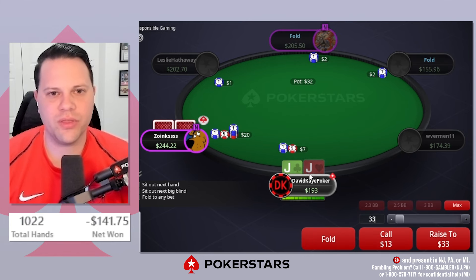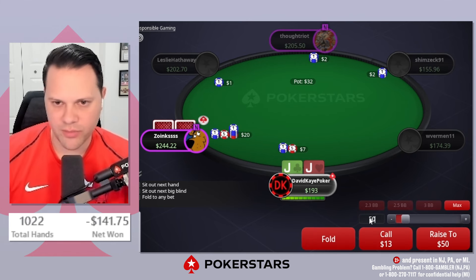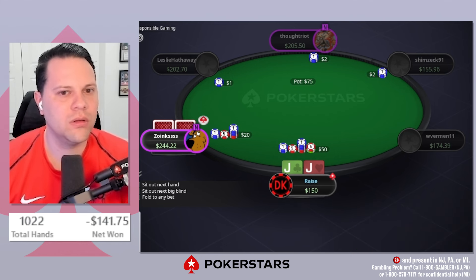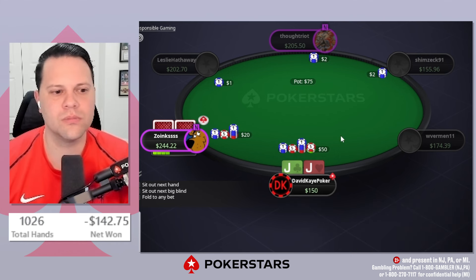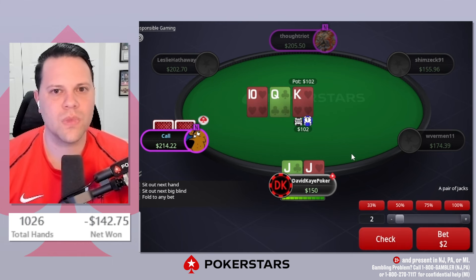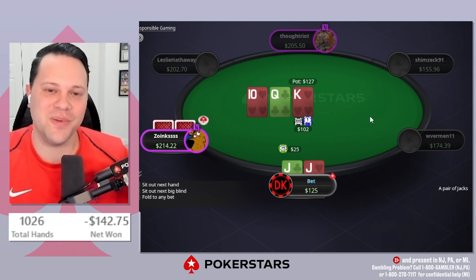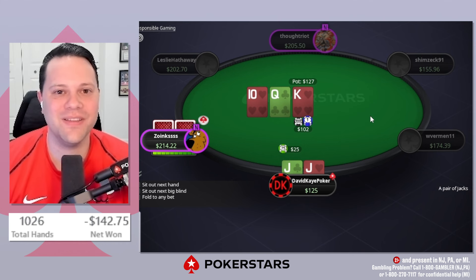Limp-raise, three-bets. Even with the limp sometimes we still tighten it up here, but I think we're still about four-bets. We only go with that at 100 big blinds. That's what we'll do with jacks this time. See the call. Interesting flop — we flop the open-ender on queen-ten.